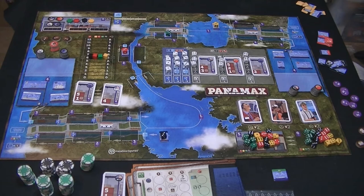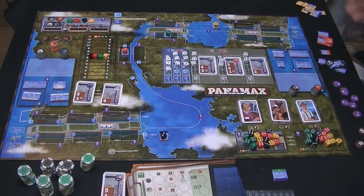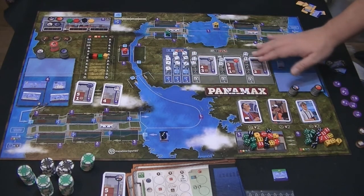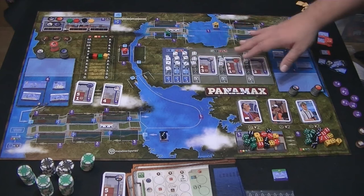To begin the game, you're going to roll all these dice and place them in these spots — there are six of them. There are less dice for less players. You roll 12 dice and put them into these slots.